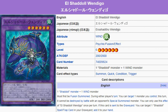One Shadal monster plus one Wind monster — must first be Fusion Summoned. During either player's turn, you can target one monster you control. This turn, it cannot be destroyed by battle with an opponent's Special Summoned monster. You can only use this effect of El Shadal Wendigo once per turn.